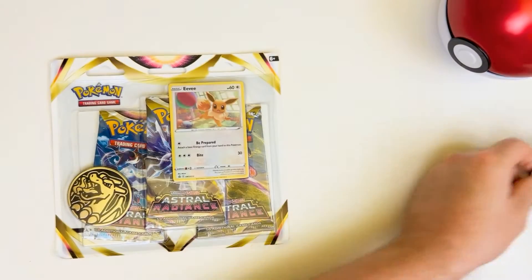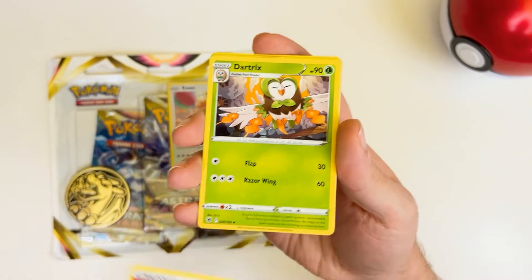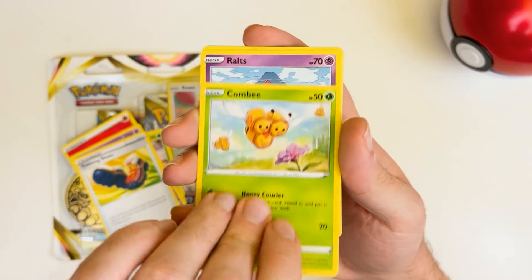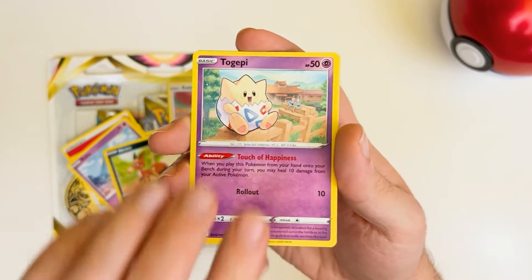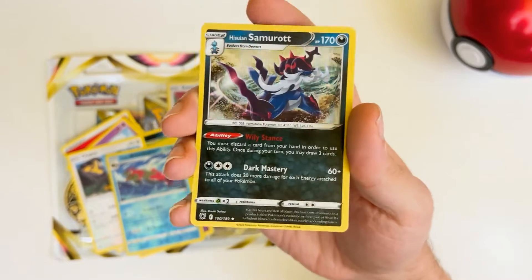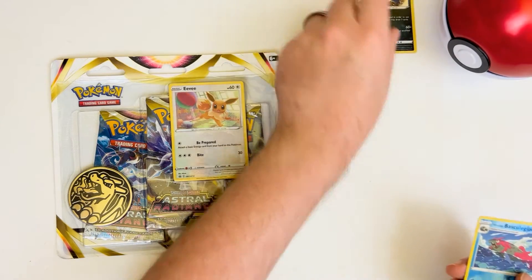Here is your code card. Let's put four to the back and get right into it. Starting with a Fire Energy, Dartrix, Driftbloom, Trekking Shoes, Combi, Ralts, Nickit, Togepi, Chatot, Hisuian Basculegion — that's a reverse holo. And ooh, holo Hisuian Samurott! I've heard that's a good card, so I'm very excited to see that. Off to a good start with this first pack. Let's put this one right up here for good luck.